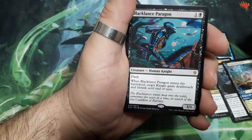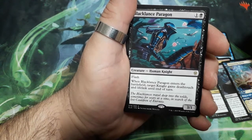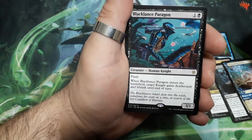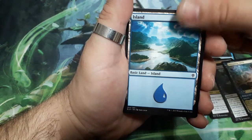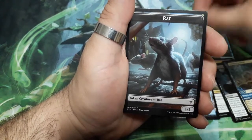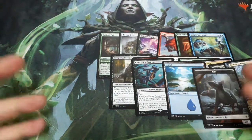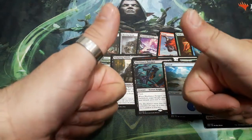And a rare: Black Glance Bargon, two drops. He has flash. When he enters the battlefield, target knight gains deathtouch and lifelink until end of turn. And it is a 3-1. We also have an Island land and finally a red 1-1 token creature. So this is what I have to share with you. I hope you like it, you enjoy it. Until the next time, see you, I love you!